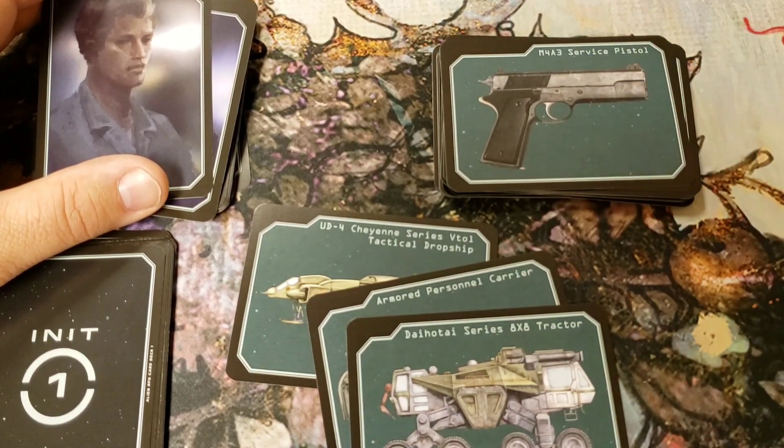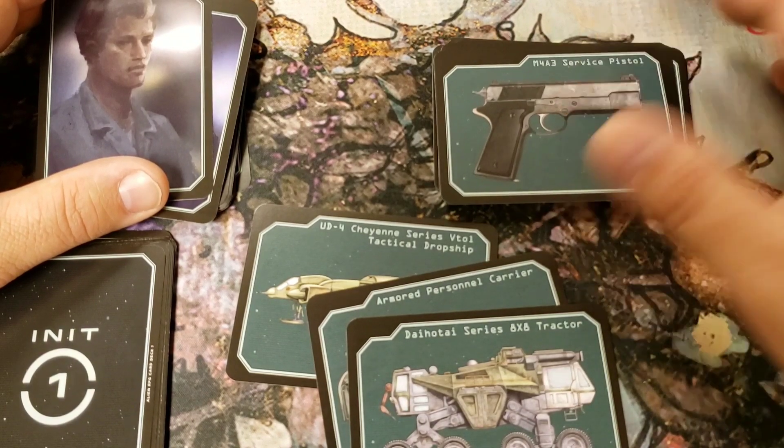That's my look at the Alien RPG custom card deck. Quite frankly, even if you don't play the Alien RPG, this might be a neat little add-on just to have on your game shelf, because the illustrations are pretty nice and the stats on the back could easily be adapted to any other science fiction RPG — whether you want to drop xenomorphs in or just use these cards in that game. For 20 bucks it's a great little accessory no matter what science fiction role-playing game you're running.